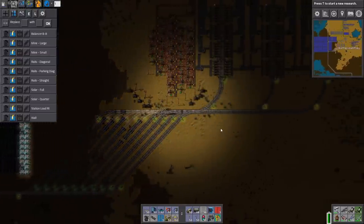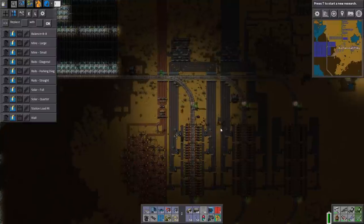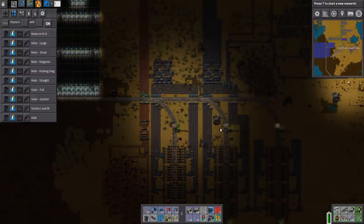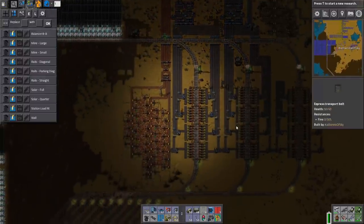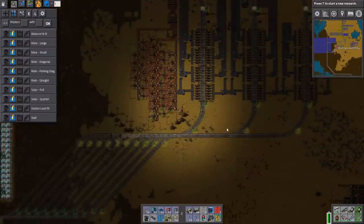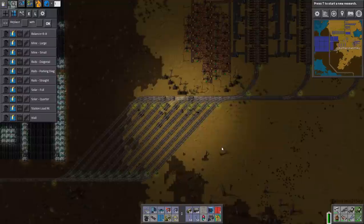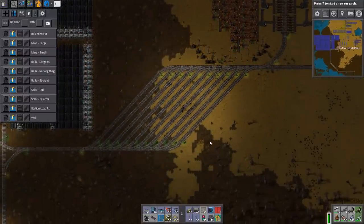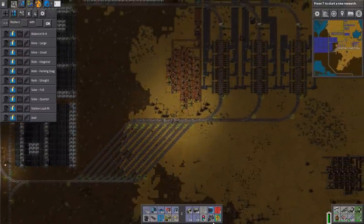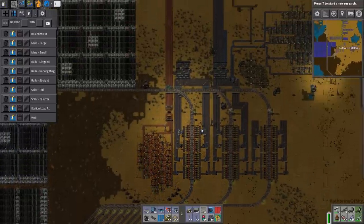Let's walk back into the roboport network and make sure we can get rails. Oh my god, it's connected — we can get our train in here! I am very excited about this. We can, because there are some parking spots that are totally connected, so that's going to work. We will drive the train in here in a bit — we are actually out of time. Thank you so very much for joining me. Take care of yourselves and each other, and I'll see you next time.